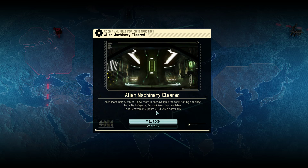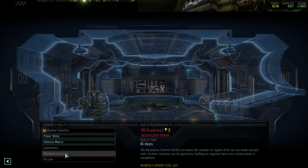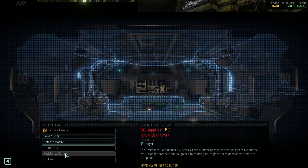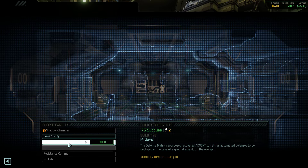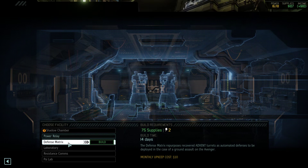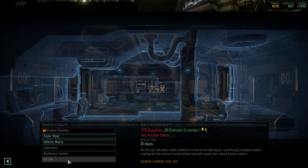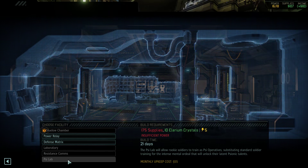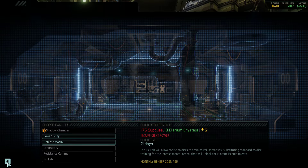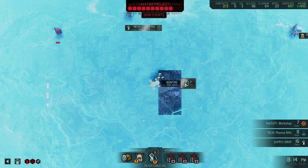Machinery cleared — got me 103 supplies and 15 alloys. With that, unfortunately I cannot quite build this, because I'm missing three supplies. I can get a defense matrix, but I don't really need that — that's only useful once your facility gets attacked. A sci-lab might be something useful, but it's even more expensive at 175 supplies. So for now, just keep scanning.